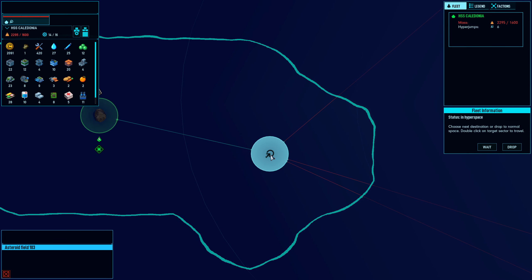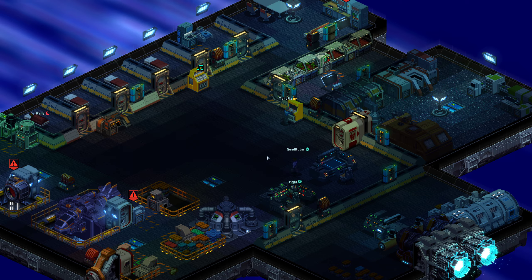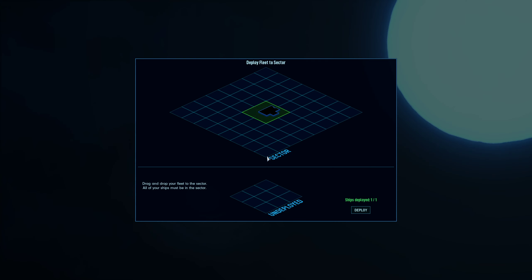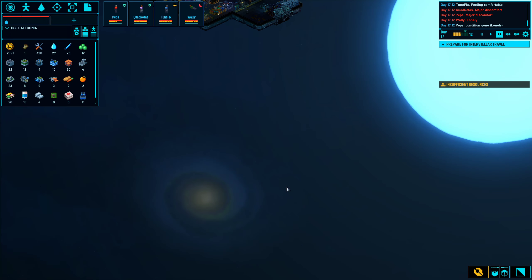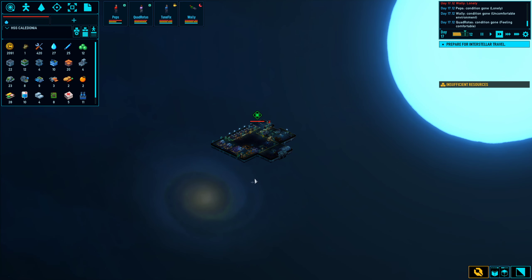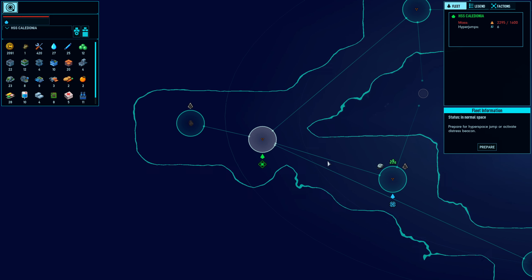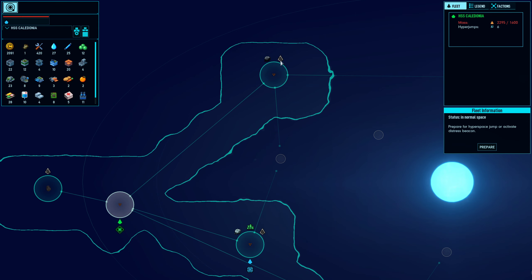This would be the logical place to jump to. It doesn't seem that there is anything of interest when I move the ship around — let's drop it there. It doesn't appear to be anything here whatsoever. Okay, so there's a ship there and a wreck there.